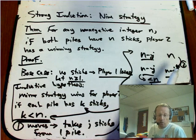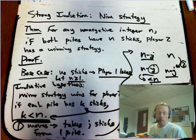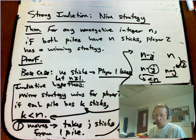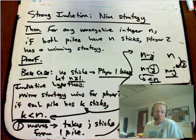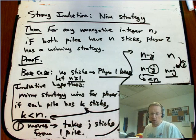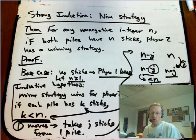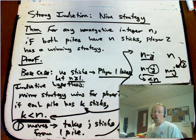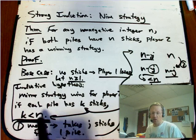Notice why we needed strong induction. The j here was not necessarily 1. If you started with a 17-17 game and only knew how to win a 16-16 game, you'd be hoping player 1 takes just one stick. But what if they take five sticks? Now it's 12-17. You can make it 12-12, but if you can't be sure you can win 12-12, you're stuck. The key is that as long as you know you can win 0-0, 1-1, 2-2, all the way up to 16-16, then whatever player 1 does in a 17-17 game, they'll reduce it to something you know how to win. That's where strong induction comes in — you need to count on winning all cases up to but not including the new one.